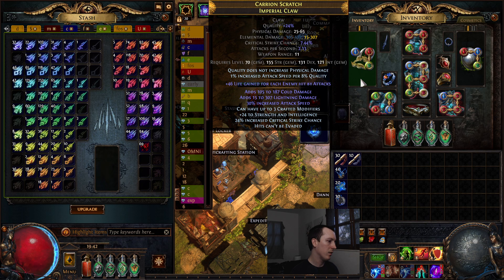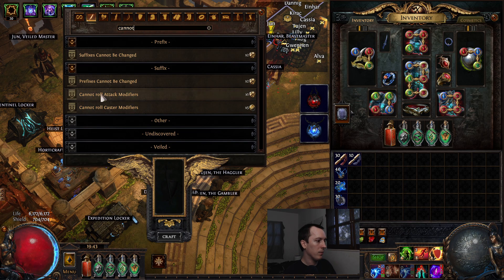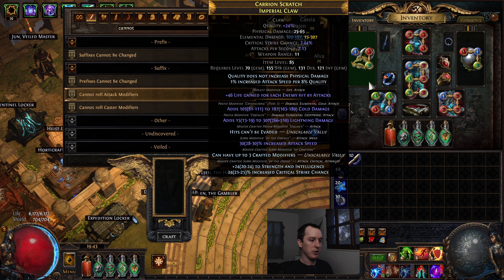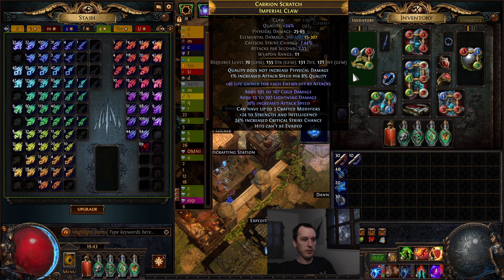It takes a good number of tries, but you'll get all three mods eventually. When you hit all three mods, you're hoping for no other mods, or that any remaining mods don't have the attack tag. If you have an open suffix you can bench craft 'cannot roll attack mods,' which also blocks annulment orbs from removing the flat elemental or attack speed rolls, since they are attack mods. You'll either annul the bench craft or the undesired mods, then multi-mod. Claw done.